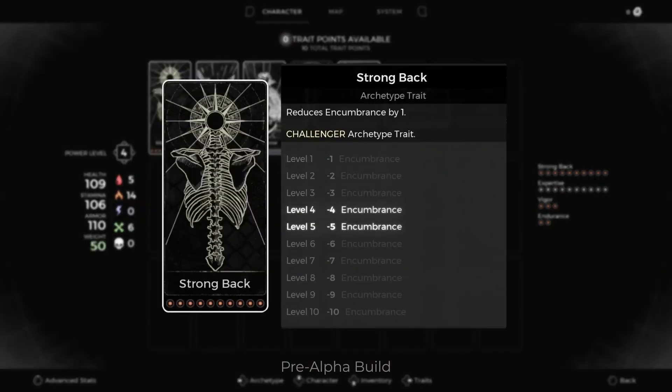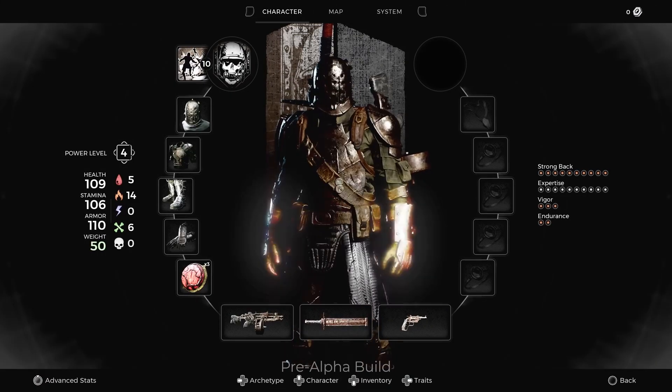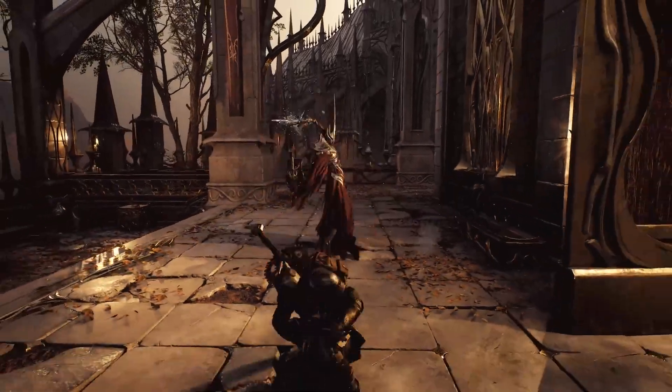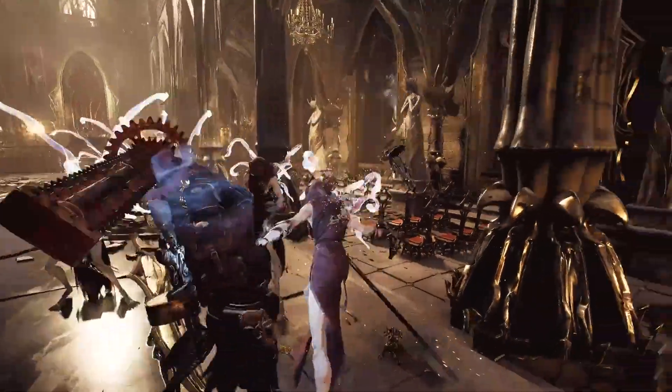Rounding out their kit is the archetype trait Strong Back. It reduces armor encumbrance, allowing players to wear heavier armor without the weight penalty — an amazing unlock that can mesh well in any build where you want toughness and agility.